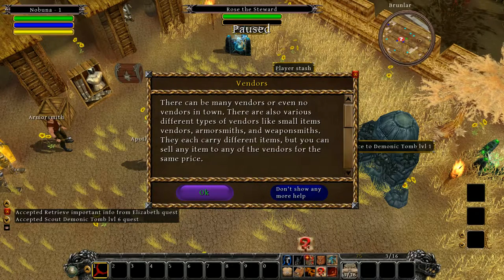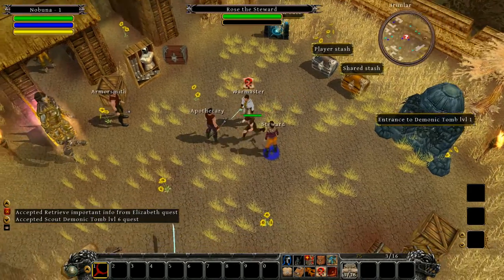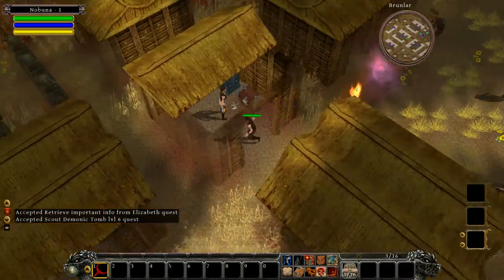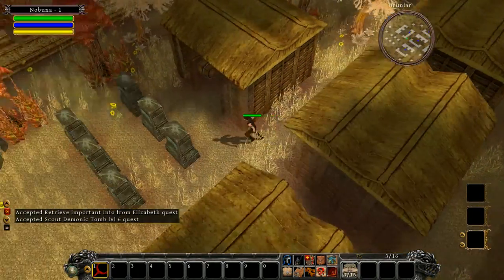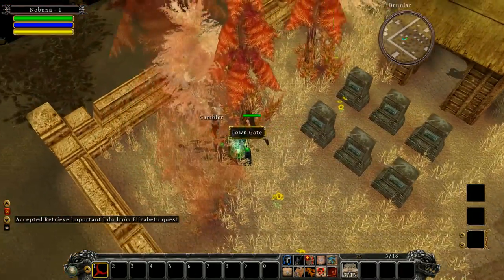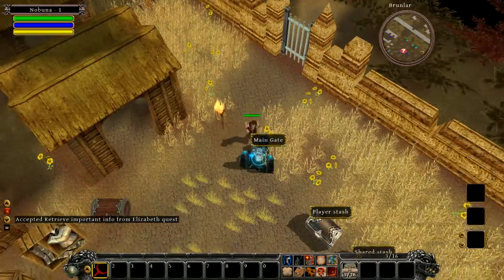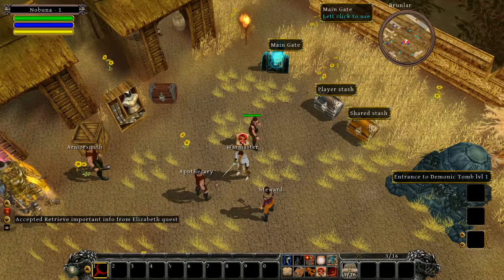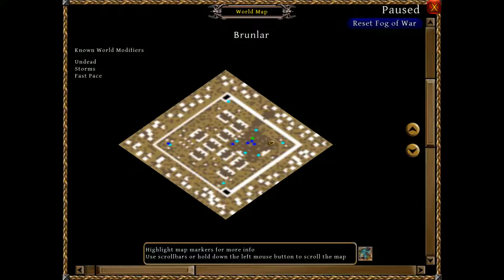There can be many vendors or even no vendors in town. There are various types of vendors like small-items vendors, armorsmith, and weaponsmith. There's also a gambler — he's usually in the corner somewhere. The gambler sells items that are magical but you don't know what they are. Those little town gates will teleport you back to the main gate.